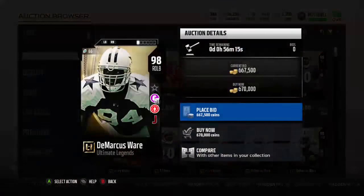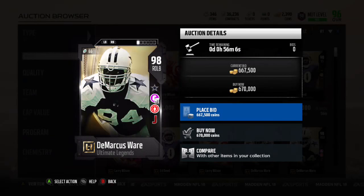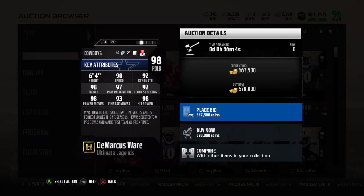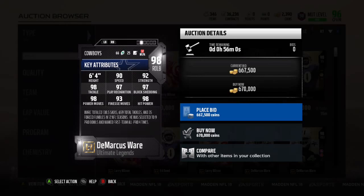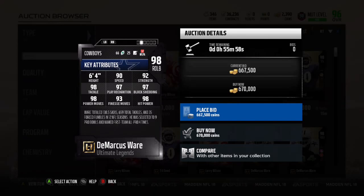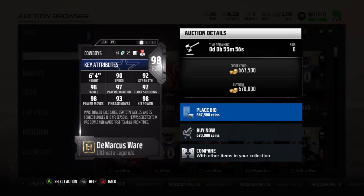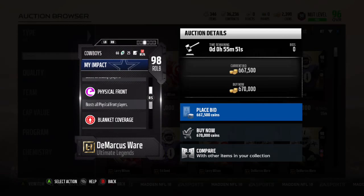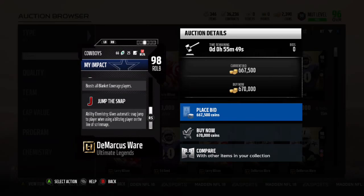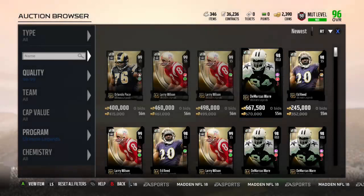Okay, so here's DeMarcus Ware. As you can see, he's got Jump the Snap. He's got 90 speed — very nice. 92 strength, which sounds a bit higher. 98 tackle. Awesome. 97 play recognition. 97 block shed. 98 power move. 98 hit power. And like I said, he's got Jump the Snap. People would rather have secure tackler, surely.